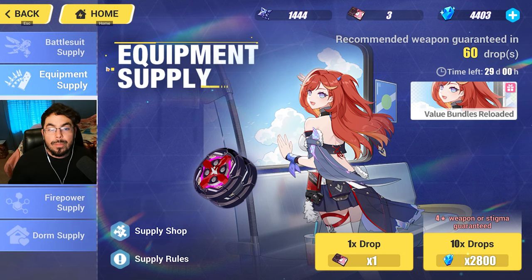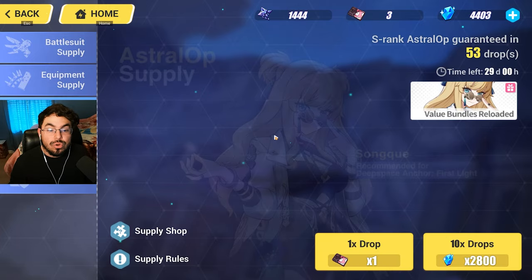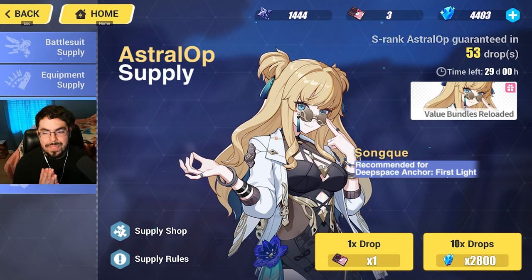To summarize: battle suit supply is for the character, equipment supply is for the weapon and stigmata. The astral ops supply is more of a luxury banner — something you'd only want for a competitive edge in leaderboard PvP. You can skip these for most accounts. The dorm supply is the standard banner — do not use premium currency on it. You'll get a multitude of dorm supply cards to summon on it for free.